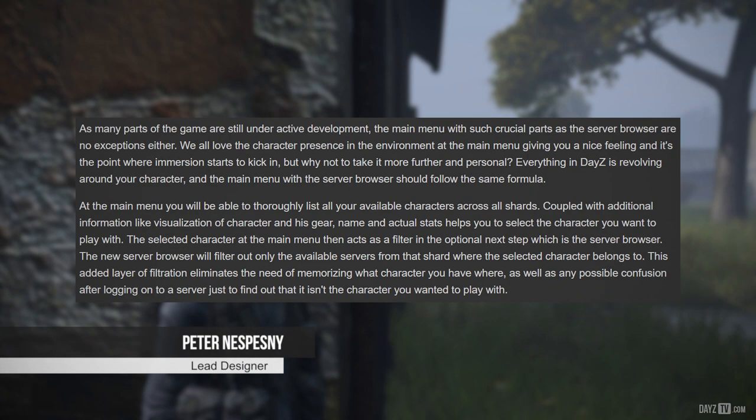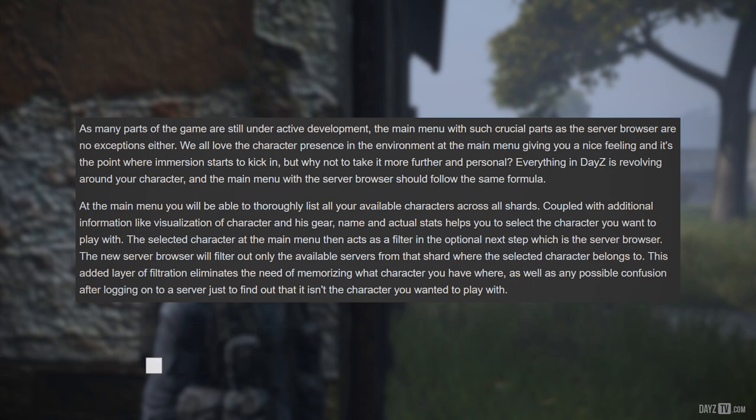Many parts of the game are still under active development, and the main menu with such crucial parts as the server browser is no exception. We all love the character presence in the environment at the main menu, but why not take it further and make it more personal? Everything in DayZ revolves around your character, and the main menu and server browser should follow the same formula. At the main menu, you will be able to thoroughly list all of your available characters across all shards, with additional information like visualization of the character and their gear, name, and stats.